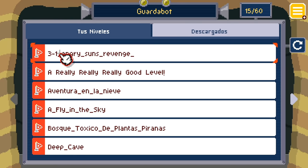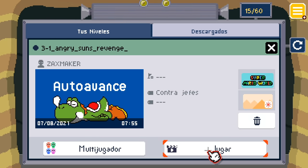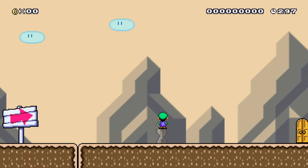First up we have 3-1 Angry Sun's Revenge, made by Zack's Maker. Here we go! We're going to start as Luigi, I guess.